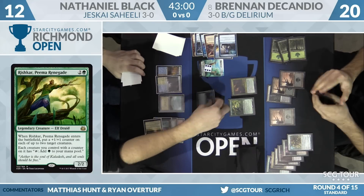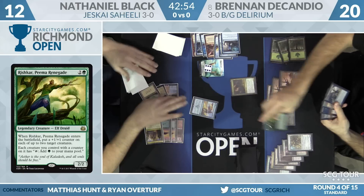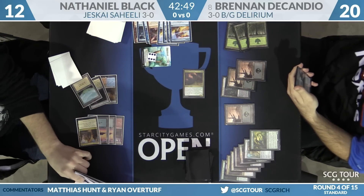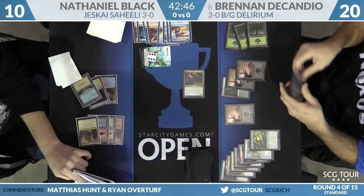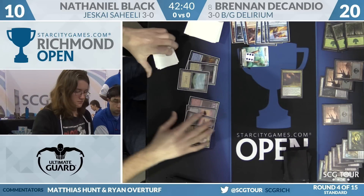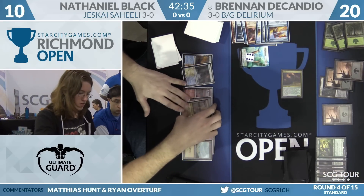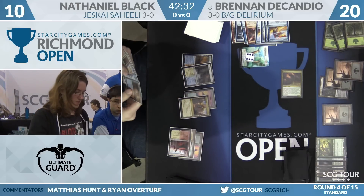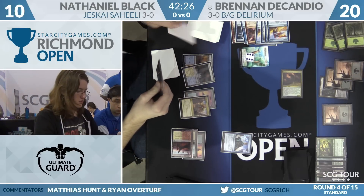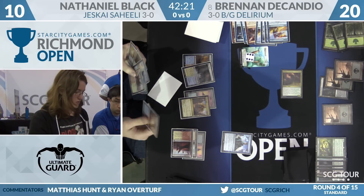Nathaniel is drawing a lot of cards. Brennan swings for two — Nathaniel at ten — but Brennan can't follow up because he might die if he does. Another Disallow drawn by Black. DeCandio has Ruinous Path in hand — a little unfortunate it's not To the Slaughter. He does have a Grasp. Oath of Jace from Nathaniel: draw three, discard two — he discards lands. If Brennan waits too long, eventually Nathaniel will have enough mana to just go for the combo with Negate to back it up.